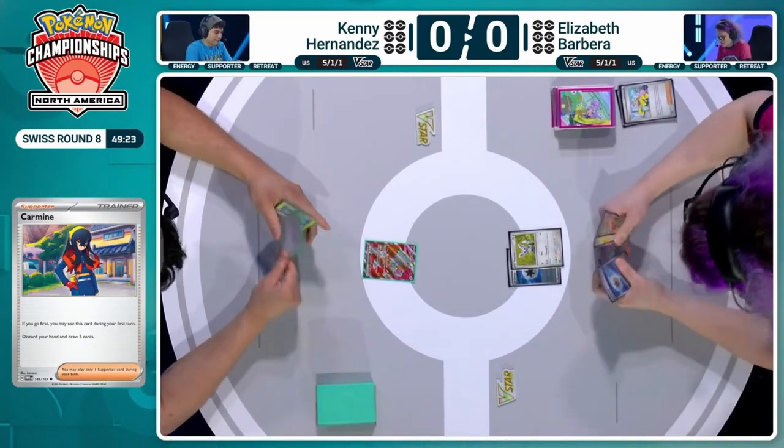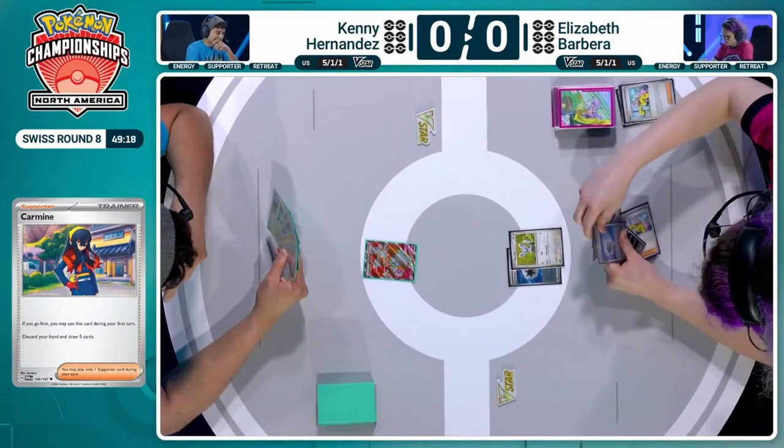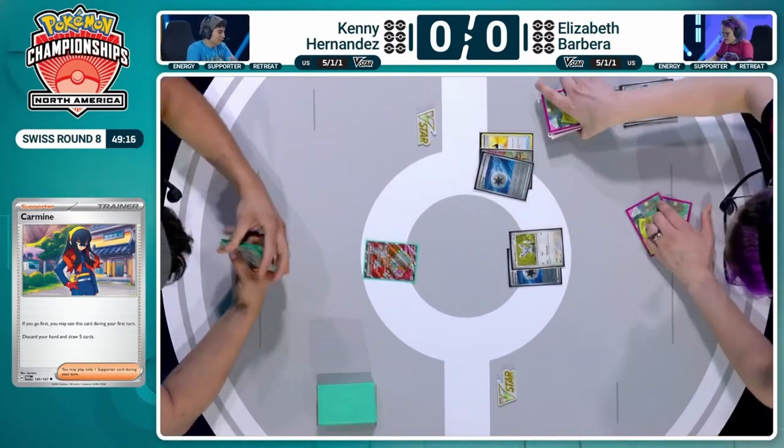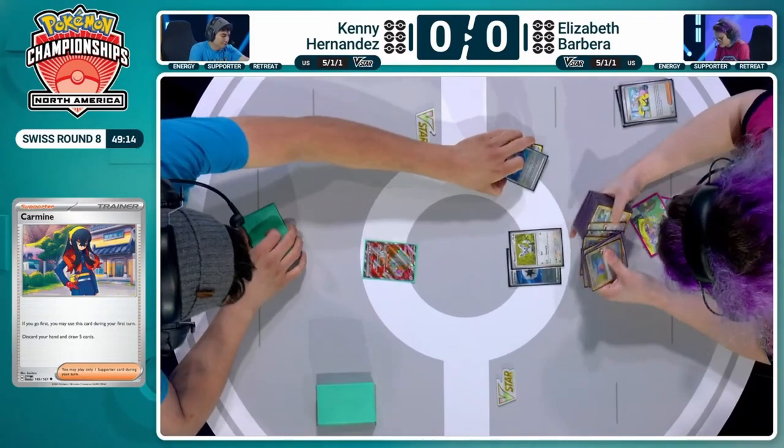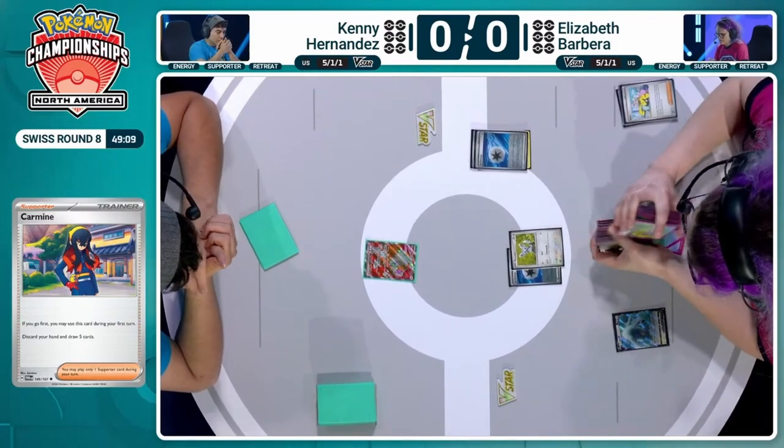Elizabeth is just figuring out they might be a lefty and trying to put the disc up on a different side. But we figured things out here, and we are having an early deck search. We do, of course, need a Lugia V on this board, and Elizabeth is already going to search that out pretty proactively.